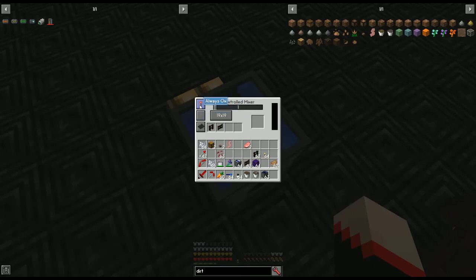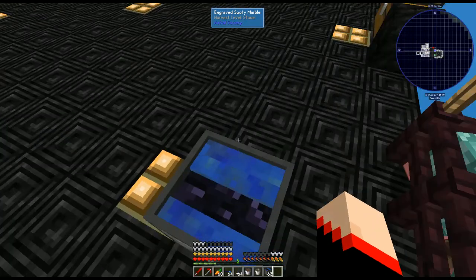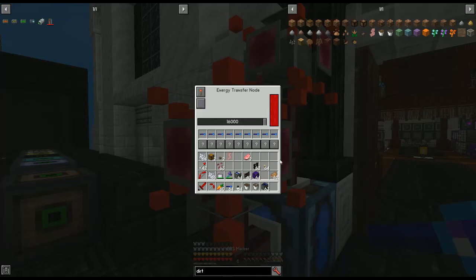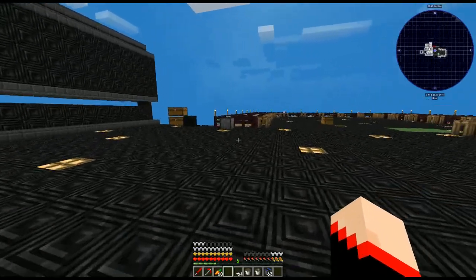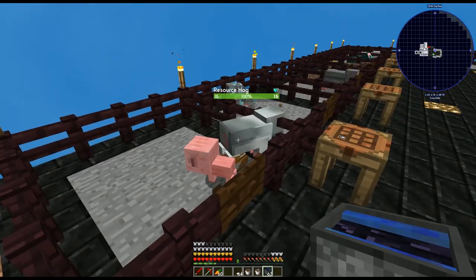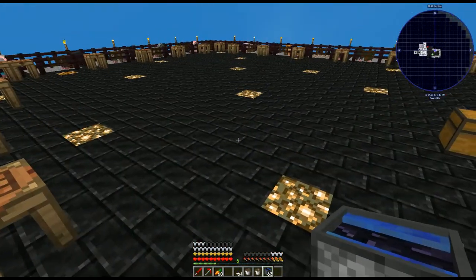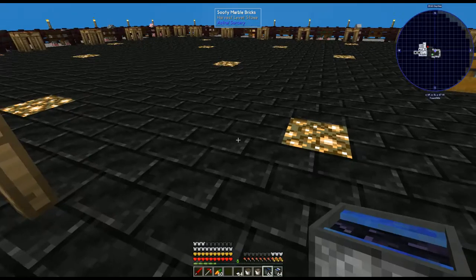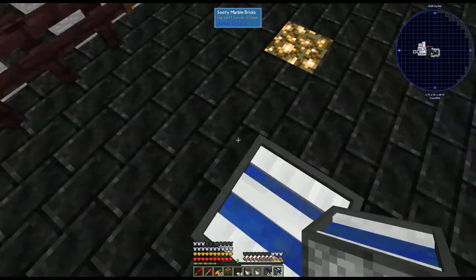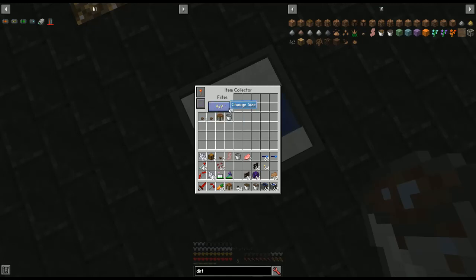It's only going to mine one block - the truffle block right where they're standing - not the dirt, because that's where the truffles will always be. Set up the GPS for it, and once powered it will pop up those truffles. Once it pops up the truffles, we need something to actually pick them up since they'll just be floating on the ground.